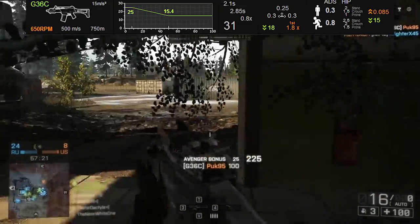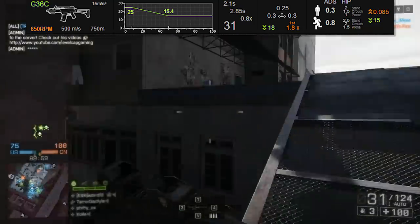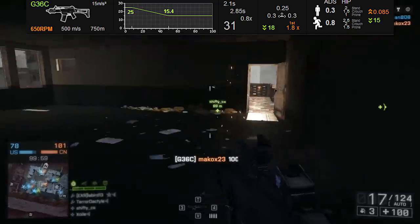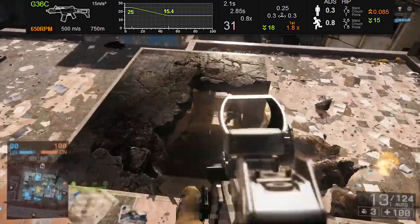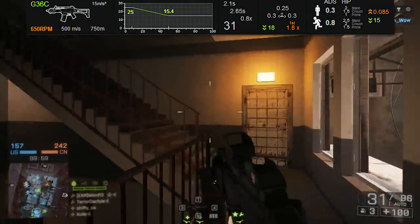It's gone from a lethal 750 rounds per minute to 650 rounds per minute, which is definitely on the low side for any weapon. This actually makes the G36C tied with the Type 95B1 for the lowest damaging carbines in the game — so it's not a good damage dealer and it's not going to drop opponents very quickly.